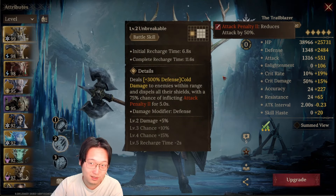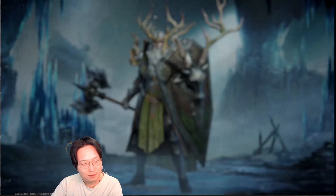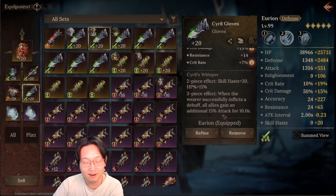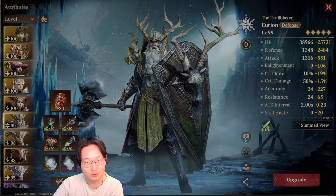For champions that can do debuff to the boss on the battle skill, it is really, really good because your team is gonna have 15% increased attack basically all the time. That is about it — I think this champion is really good in Temporal Vortex.